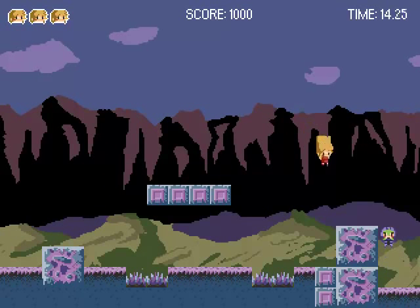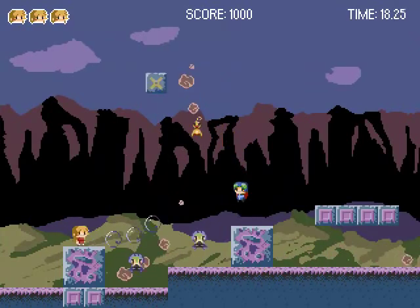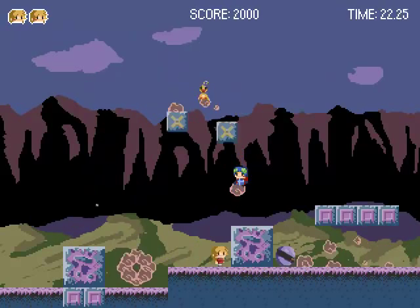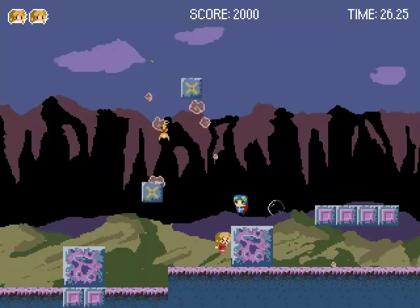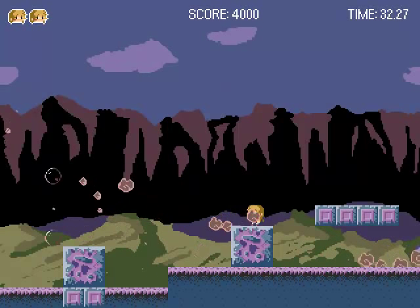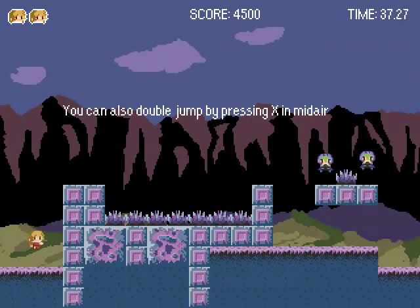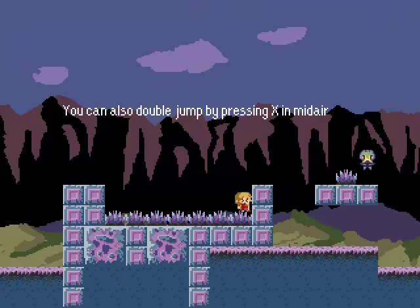Okay, so our double jump is already activated even though we are nowhere near that part that told us about it. Everything's happening too fast, and we gotta kill the guy with the block destroy tactic. Now we have super bubble time. I don't know what has happened, but double jump — how did I go backwards?